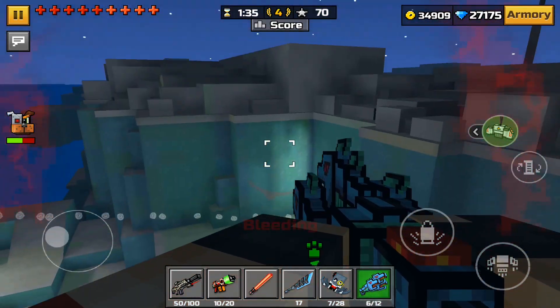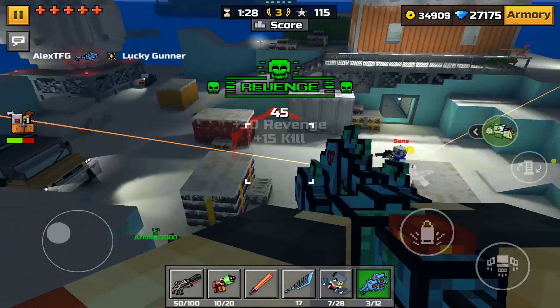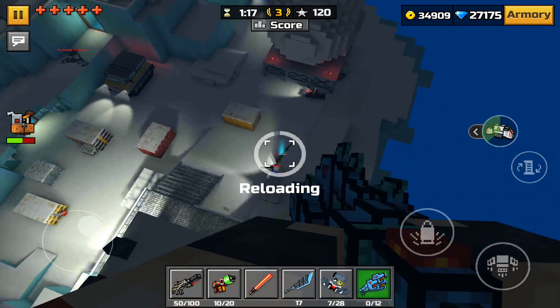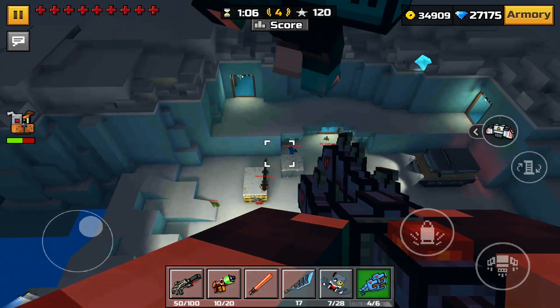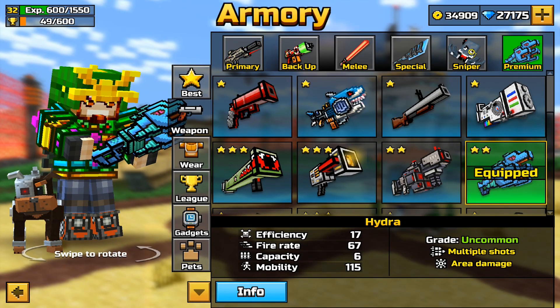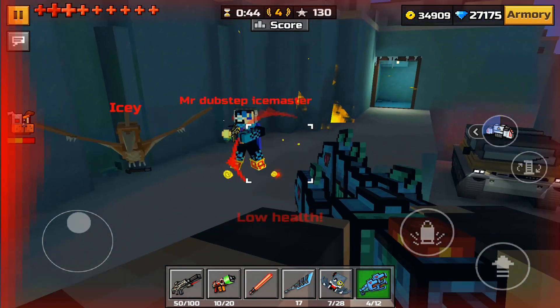Coming in at number five we have the Hydra. This is a pretty OP weapon and we're back in the premium section of this list — the remaining guns shown are going to be premium weapons. The Hydra is probably one of the coolest weapons in the game. The stats are also good: efficiency is 17, fire rate 67, capacity is six, and mobility is 115 — which is actually pretty slow, not gonna lie.